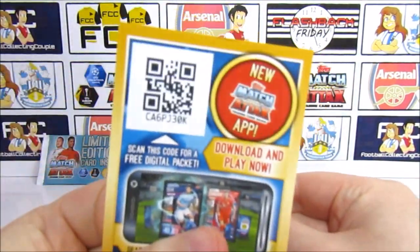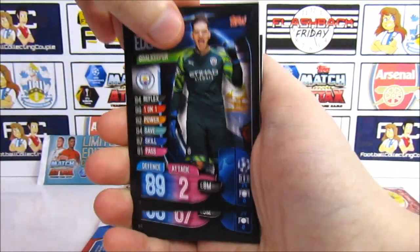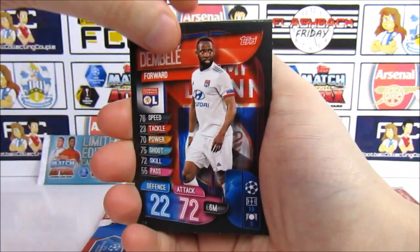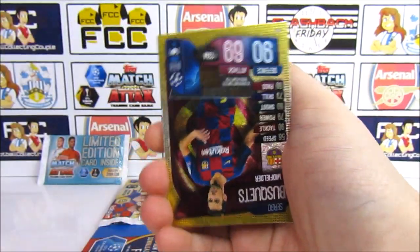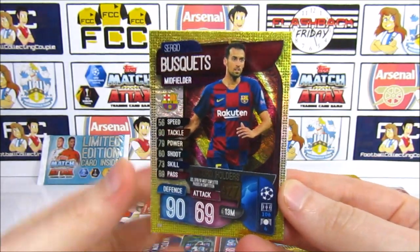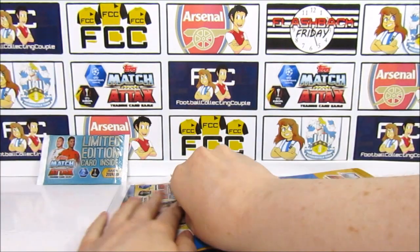Here is the next code. Then we have Harry Winks, Dembélé, Éver Banega, Roberto, Ross Barkley, and a Busquets Record Holder! Pretty cool pull there — I think that's the most common record holder for us, but definitely a good one to get.